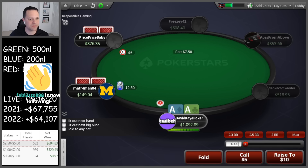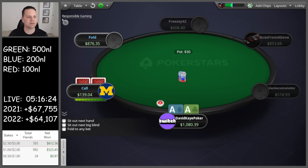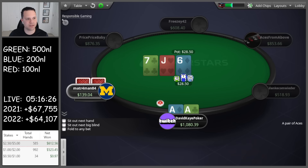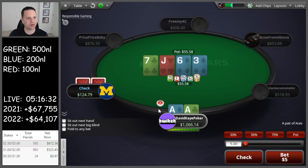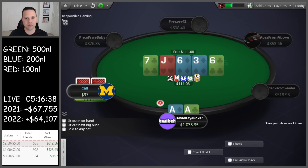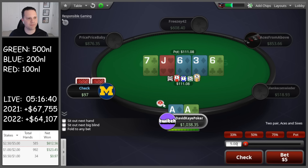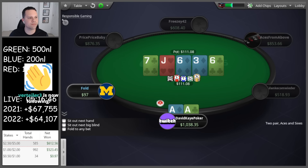Jam it all in — doesn't work out. We have aces next hand though. They flat, jack seven six. Bet a little bit half pot. Three on the turn — especially when they're shorter we're just going to be betting for sure. Go half pot again. Six on the river — we do lose to a six but I think we still target like a jack on the end. Value jam. Snap folds.